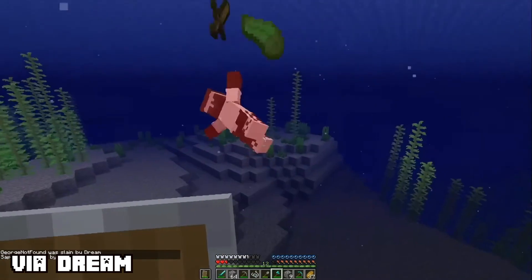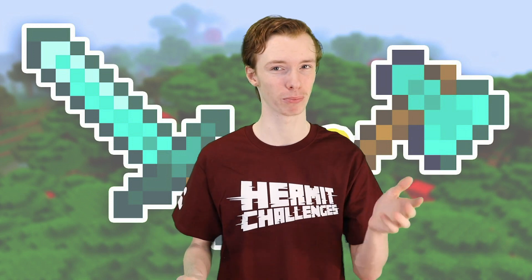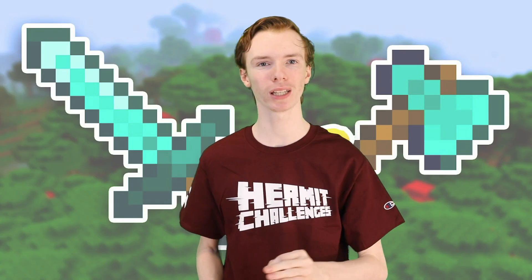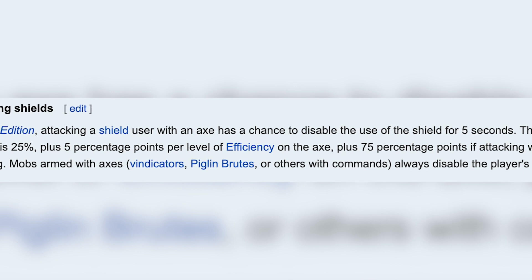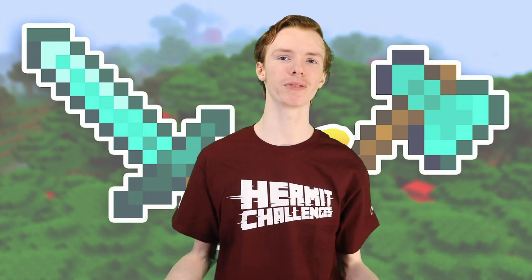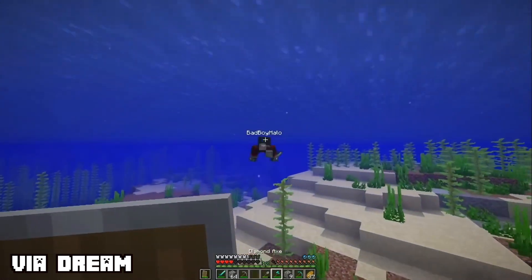Which may not seem like much, but considering a netherite axe already does 10 damage and only has a 1-second cooldown — only matched by a diamond axe — that's pretty good. Stone, iron, and diamond axes do the same damage, but the only difference is their recovery time. Axes also have the potential to disrupt blocking with a shield and prevent the blocker from blocking for the next 5 seconds. The base chance is 25%, but 5% gets added for each level of efficiency on the axe, plus another 75% if you attack while sprinting. Mobs with axes will always disable a player's shield, so keep that in mind. The only downside is that axes use extra durability when used as a weapon, because technically it's not what they were meant for. But trust me — you get a critical stone axe hit on a friend and you'll watch them run for their lives.